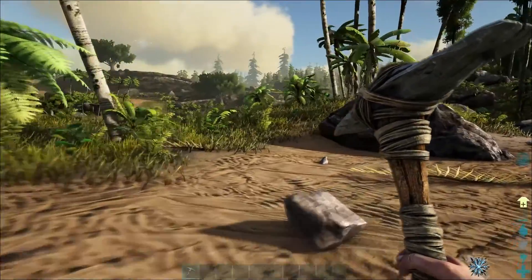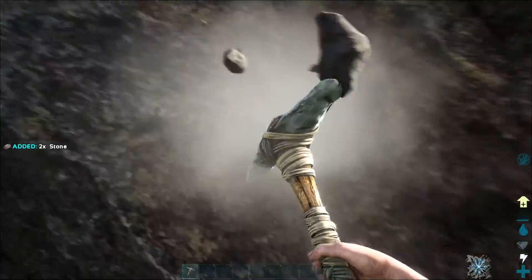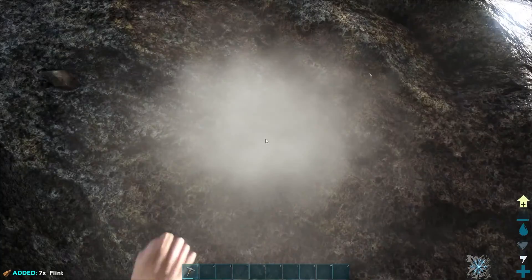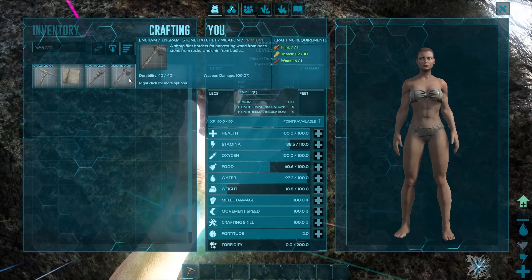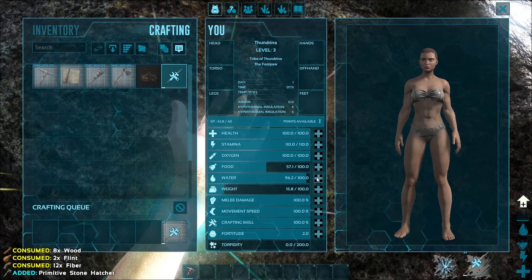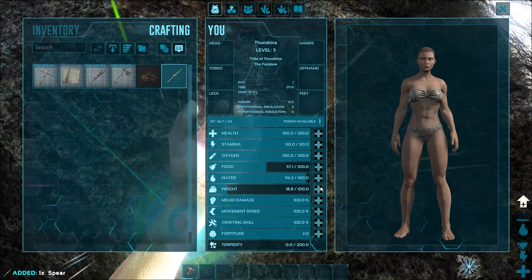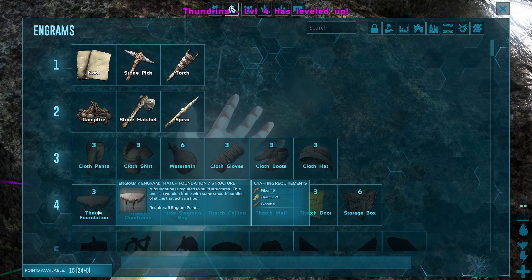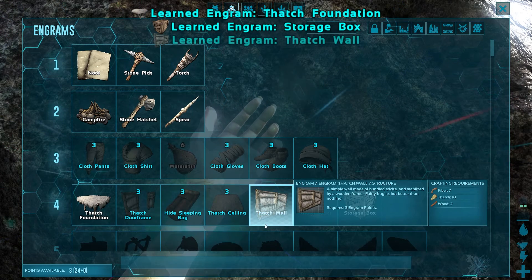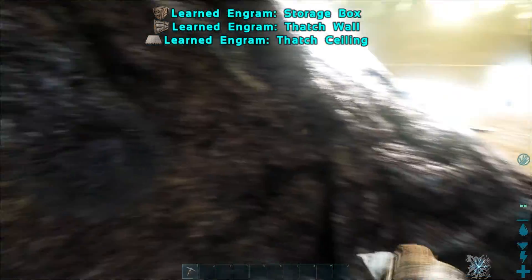It's a pterodon. Now we should be able to make ourselves an axe and a spear. Look at that. Now we can build ourselves a foundation, storage box, wall, ceiling. That'll do.